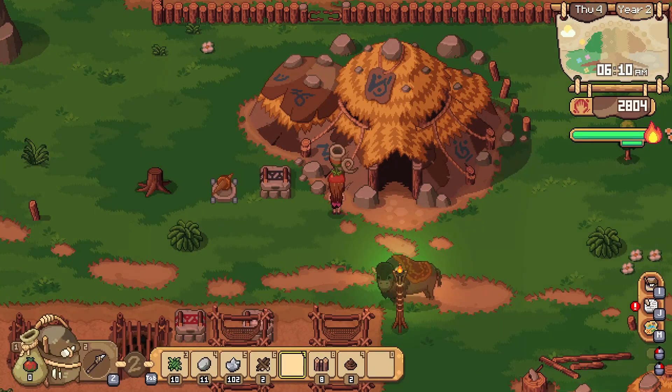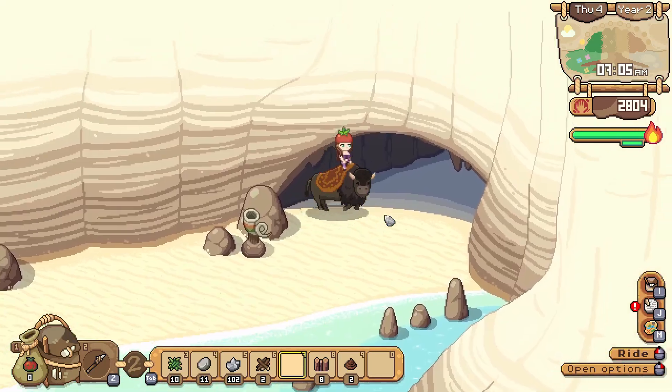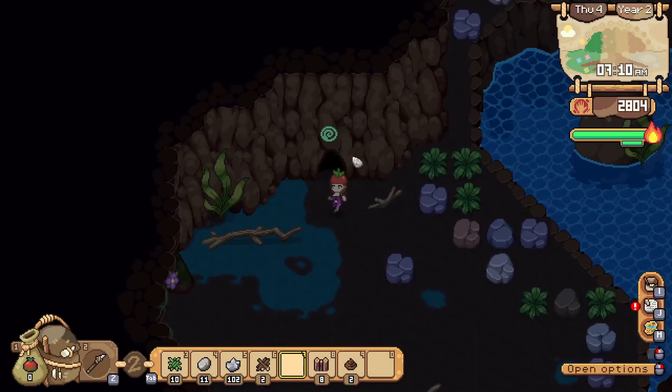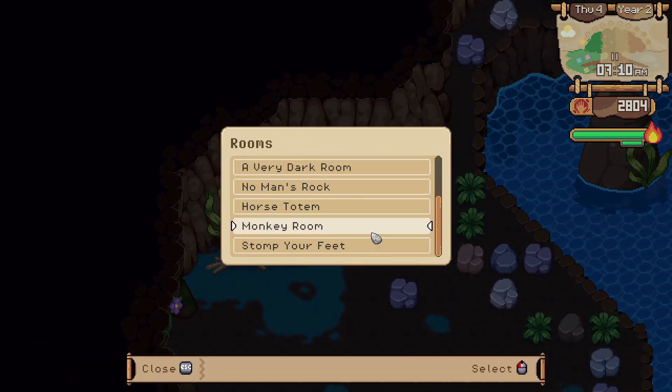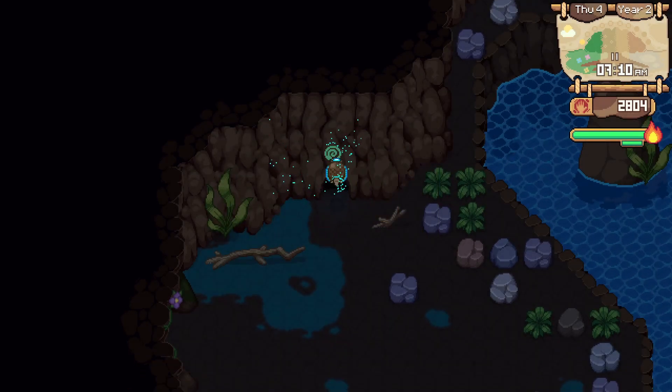My seventh tip: once you open up the beach area and the mine, you no longer have to walk or ride your animal all the way up through the forest to reach the mine. You can just go to the beach, enter the mine there, and fast travel to the part of the mines you'd like to go to. This is a lot faster — I'm assuming you put your house somewhere near the farm, so the beach will just be closer and you won't get distracted on the way.